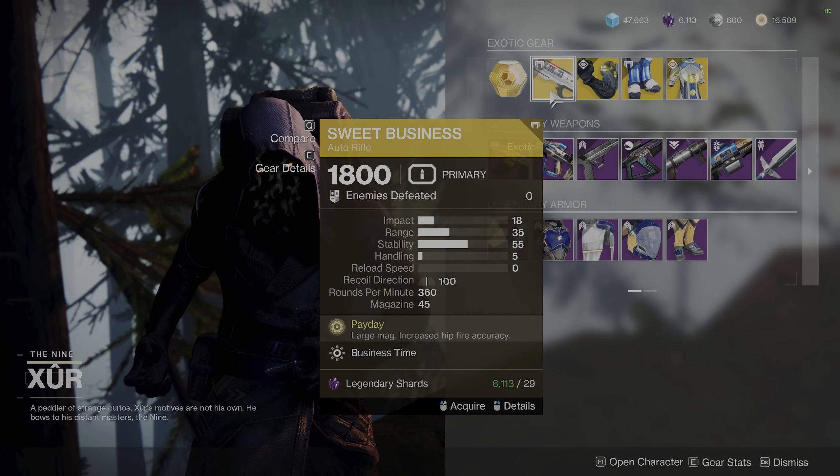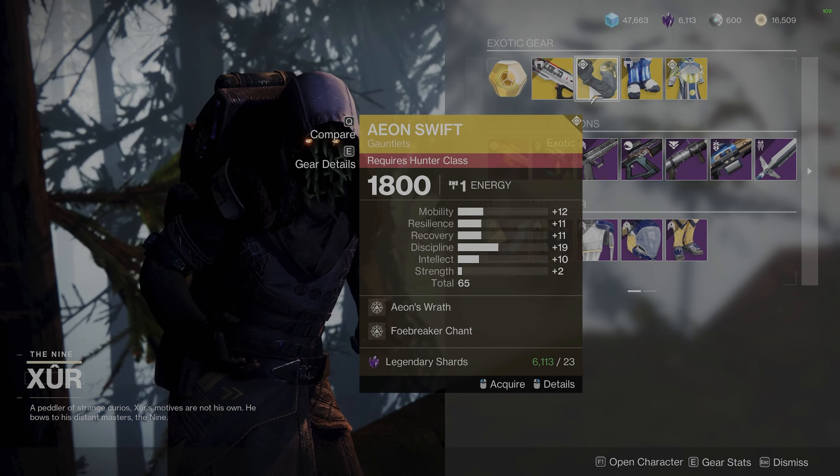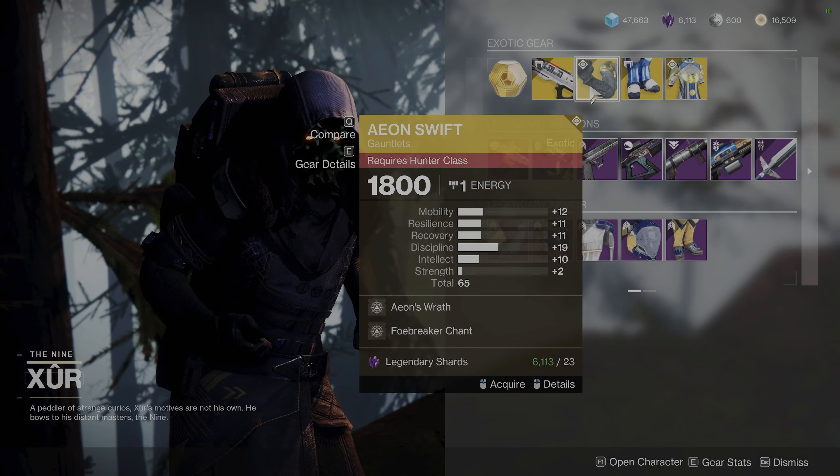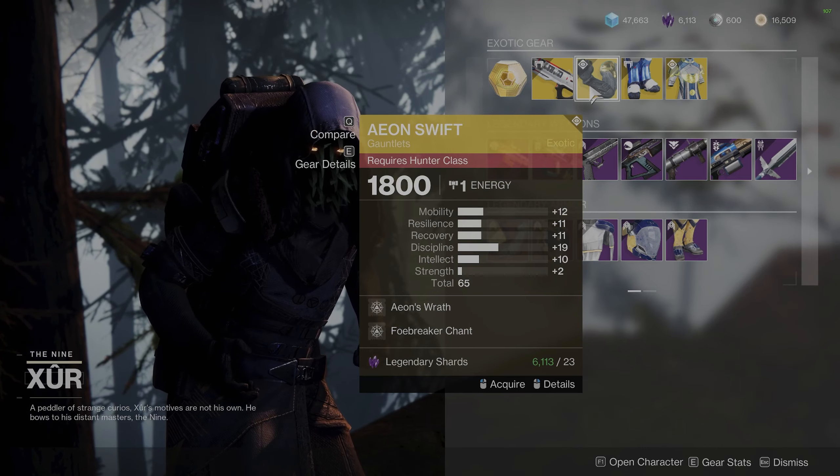It's really annoying to go up against. Hunters, grab these Aeon Swifts if you don't have them. These come in handy while running any high-end content like Master Raids, Grandmaster Nightfalls, and so on. They can provide heavy ammo pretty much on command for your fire team.